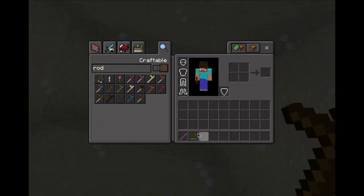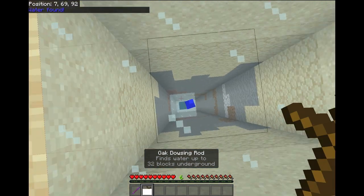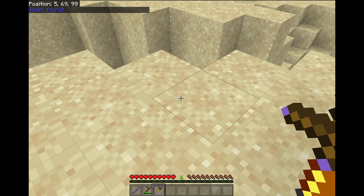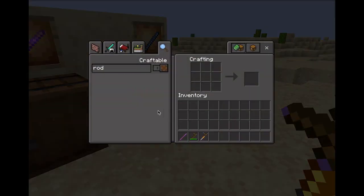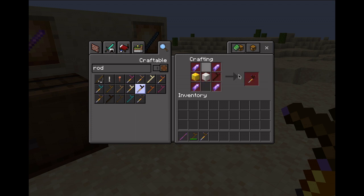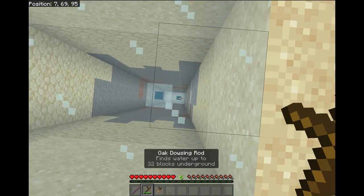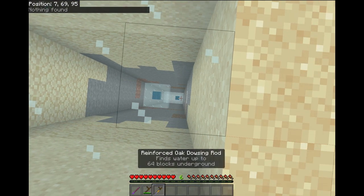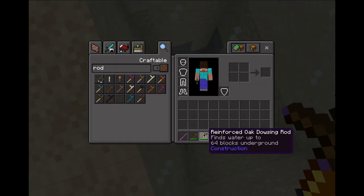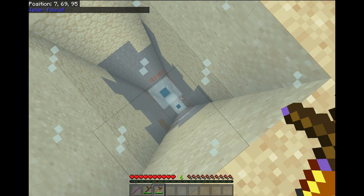It also uses up durability — these ones have about 50 durability and a decently long cooldown. If that's not enough, you can make an upgraded version. To upgrade any dowsing rod, take the first tier and combine it with an iron block, a gold block, and four amethyst shards to make the reinforced dowsing rod. This one has a range of 64 blocks instead of 32, about 150 uses, and a shorter cooldown.